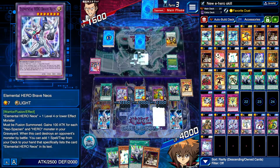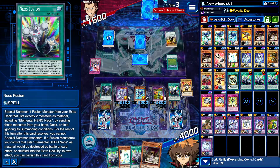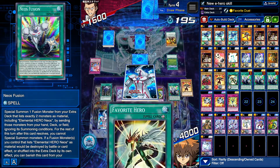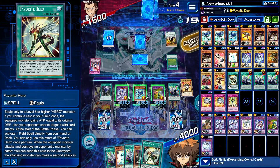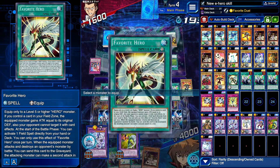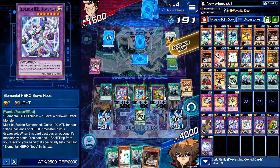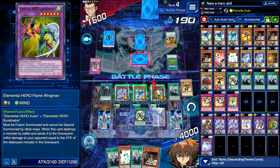We also have Neos Fusion in the grave to protect Brave Neos, and we also have White Princess. We're fine — we also have Bacon Saver as well, not too bad. Super Favorite Duel! I'm not gonna try and do the big thing because I think we can just win here, and I don't want it to look like I'm BM-ing.